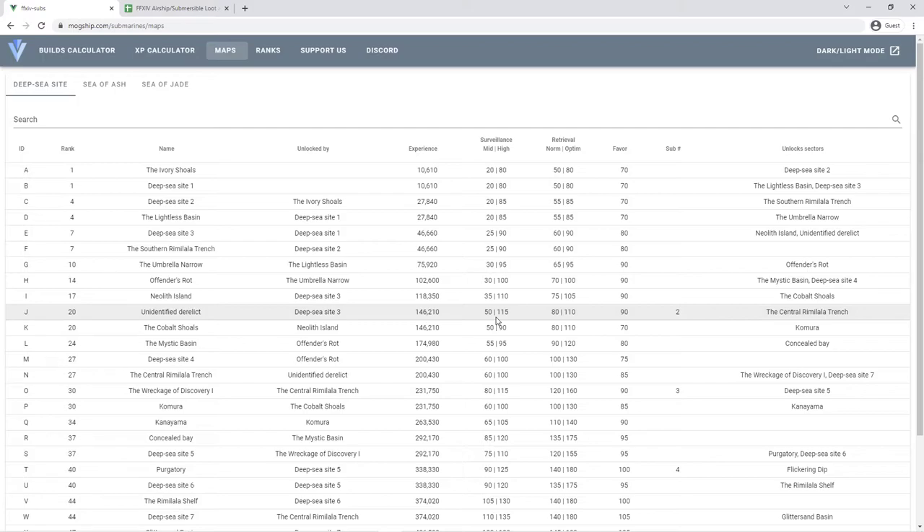Those unlock zones are Unidentified Derelict, Wreckage of Discovery, and Purgatory. You can see how the chain works: Derelict is unlocked by Deep C3, and in order to unlock Deep C3 you have to hit Deep C1, which is the level one zone. So you can see how it forms a path. There are flowcharts and images you can reference in the submarine discord, which I'll link in the description.